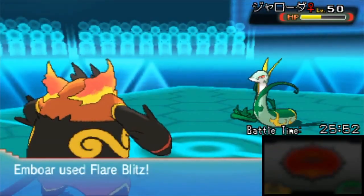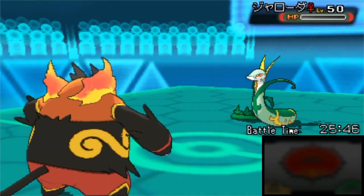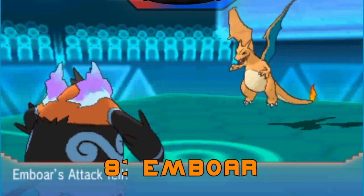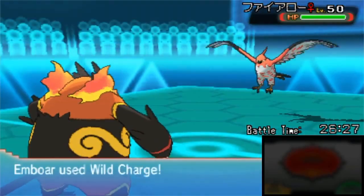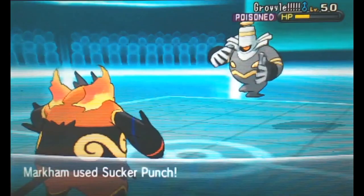Come to think of it, Emboar and Darmanitan have some pretty similar traits — both are hefty, both have hair to represent some sort of facial hair, and both are pretty beefy hard hitters. You can expect to see a lot of these starter Pokemon within the first three countdowns. They're pretty iconic, being the first Pokemon you get in every single game, and they do have some pretty good stat totals and distributions. With high HP, attack, and special attack, it's got more versatility than Darmanitan at the cost of being slower. I also like how its hidden ability completely changes from Thick Fat to Reckless, so instead of resisting moves you're already strong against, you can power up moves like Flare Blitz, Head Smash, Wild Charge, and Takedown.